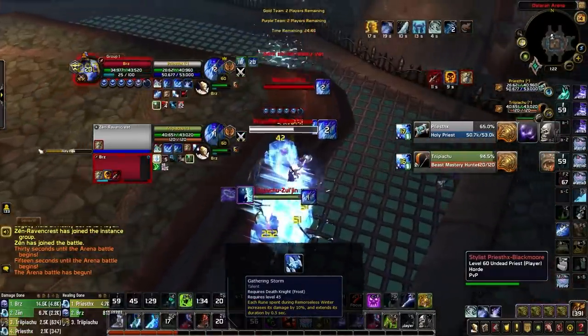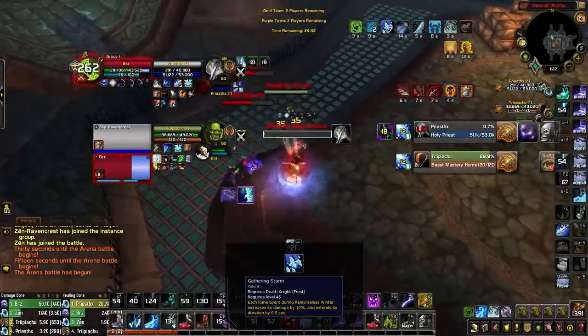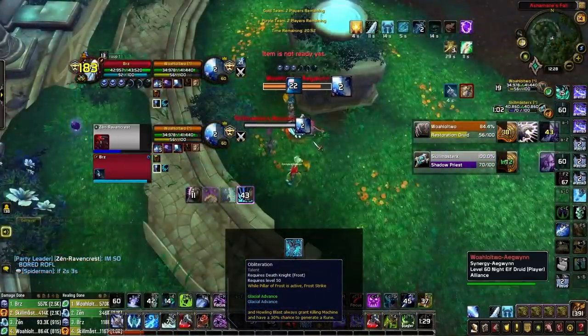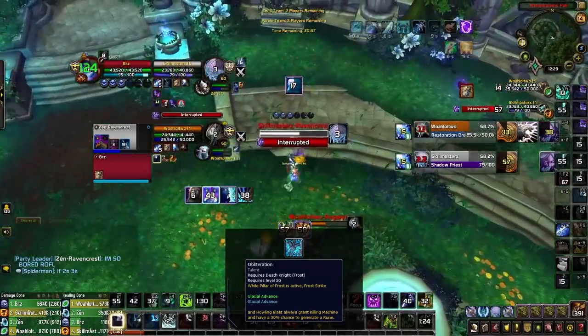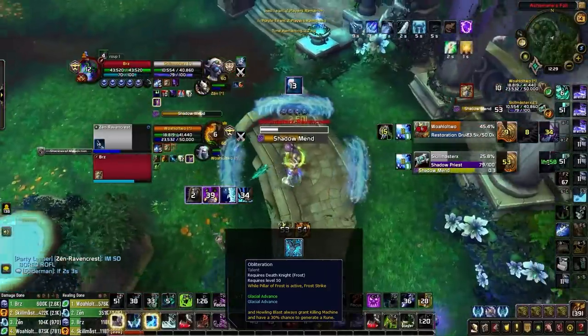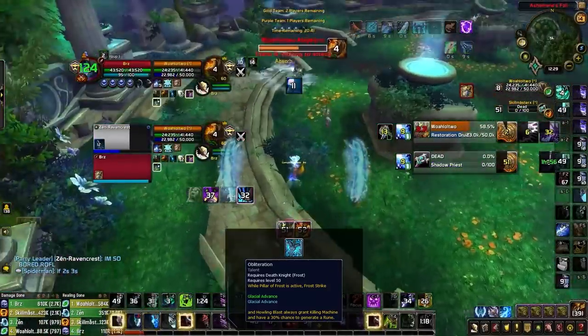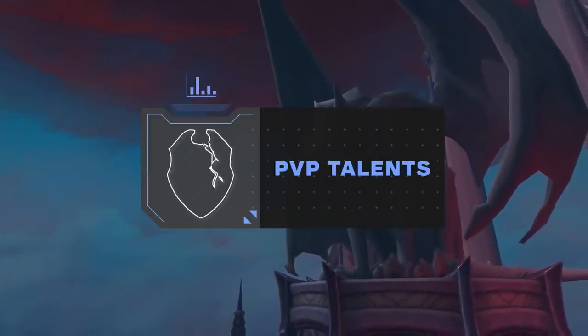In the level 45 row, Gathering Storm synergizes well with your Pillar of Frost burst windows where you'll be spamming Obliterate, helping increase burst damage. Last up in the level 50 row, Obliteration is by far the most important talent — it's mandatory for making your burst windows as strong as possible, allowing you to alternate between Frost Strikes and Killing Machine Obliterates during Pillar of Frost.